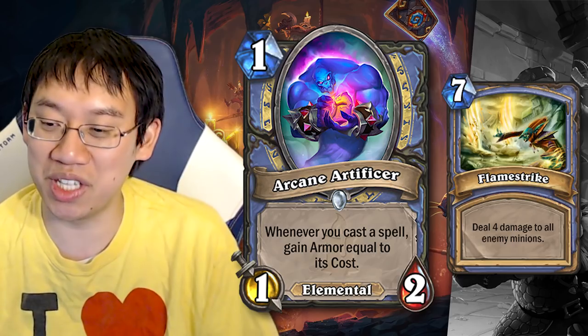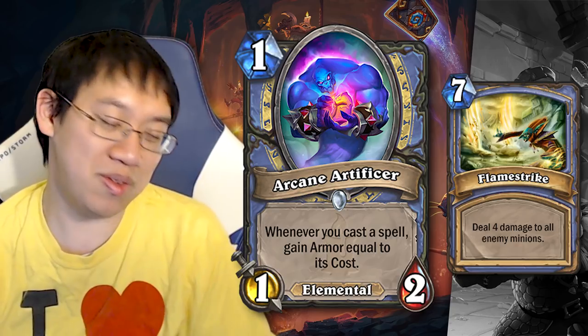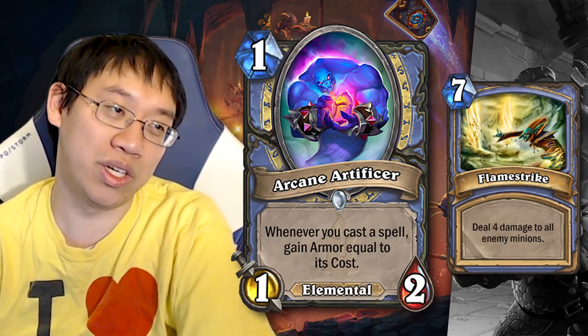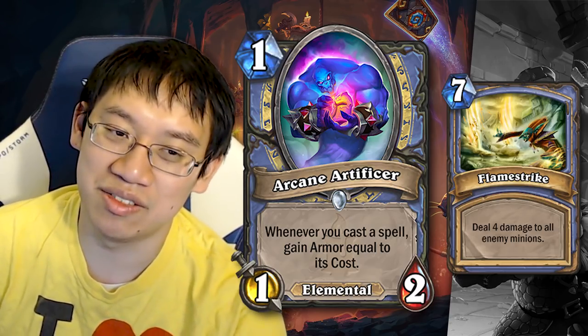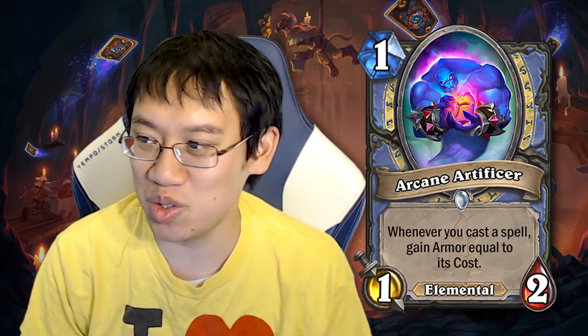If they can't kill you the turn that they gain armor, you basically gain 10 — or 9 — armor, because they have to use 2 damage to kill the Arcane Artificer. Maybe the Elemental synergy is enough to put it into Elemental decks. Maybe you put in 1 copy of it. It's still a 1-drop too, and with the Mage hero power to Fire Blast things, you can contest 2-health minions. Very cool card.